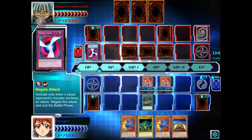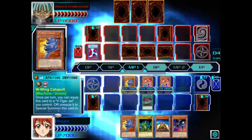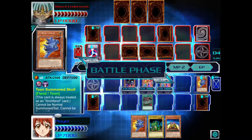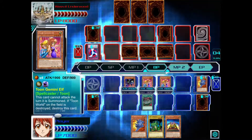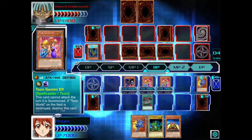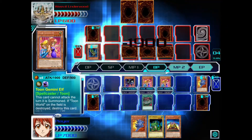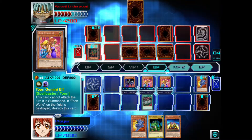He puts another card set. I use W-Wing Catapult and special summon Toon Summon Skull in attack mode. I enter my battle phase and attack with Toon Gemini Elf. Toon Gemini Elf's effect — when I attack directly, he has to discard one random card from his hand. I attack with my other Toon Gemini Elf as well, triggering the effect again. I end my turn.